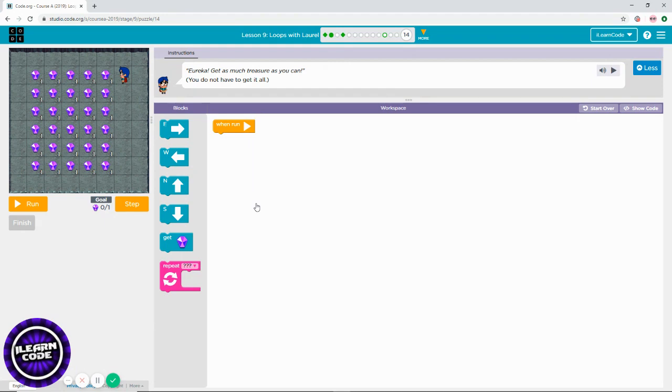I'll show you the answer to this puzzle. I'm going to start moving my character west — one, two, three, four, five times. Let me use my repeat block. Each time you move your character, you have to collect your treasure. Then I'm here and I need to go south.